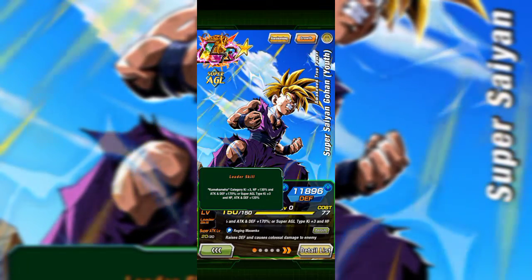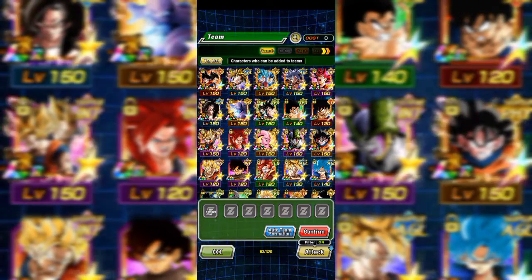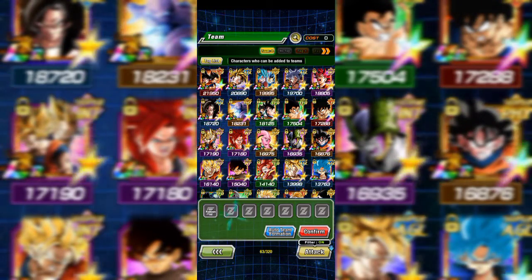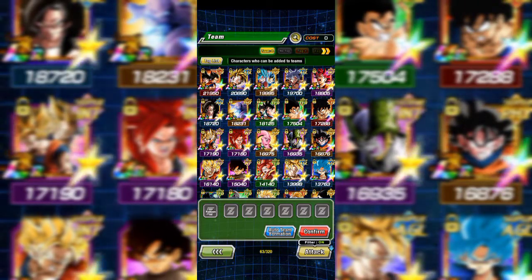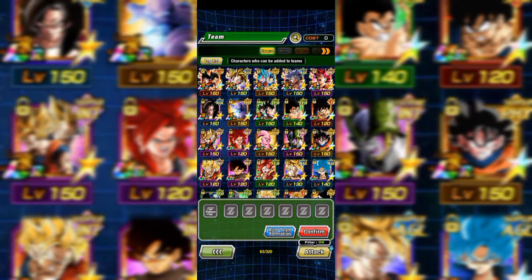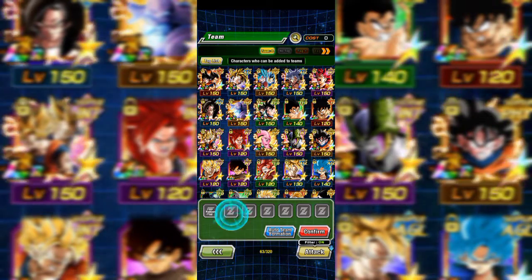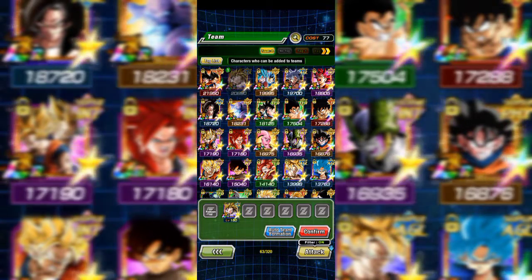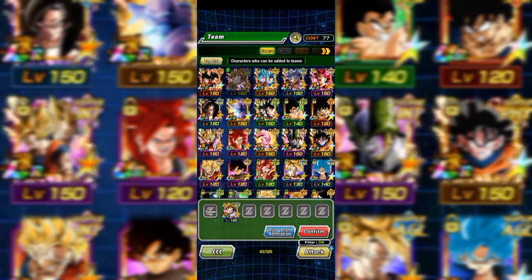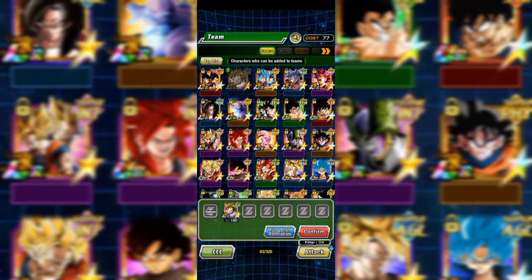So we're going to put him in the first slot. Why do I want to put him in the first slot? The first slot is where the unit that buffs up your whole team will be. So this is the first slot — we're going to put Gohan in the first slot. He is now in the first slot, and you can put all the other Kamehameha category units after him.